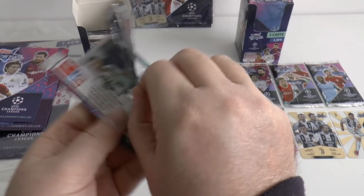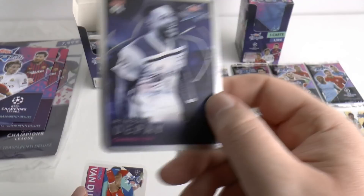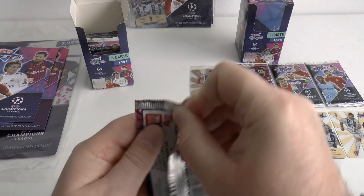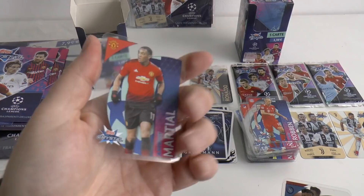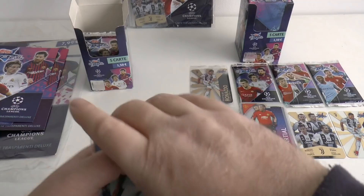Next pack we have Miralem Pjanic, followed by Memphis Depay who has played well for Lyon since being transferred there from Manchester United. Also VVD, Frankie de Jong — of course new Barcelona signing for next season — and Saul Niguez of Atletico. Then next out, here's Iniesta followed by Griezmann, Grimaldo, Calahon and Anthony Martial in action for Manchester United. Next pack brings us Raheem Sterling, that flying winger, followed by Tagliafico — a lot of clubs tracking this Ajax left-back.